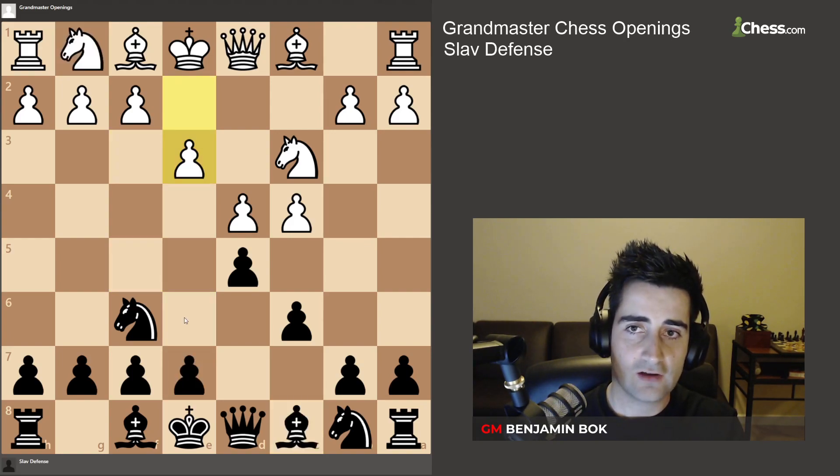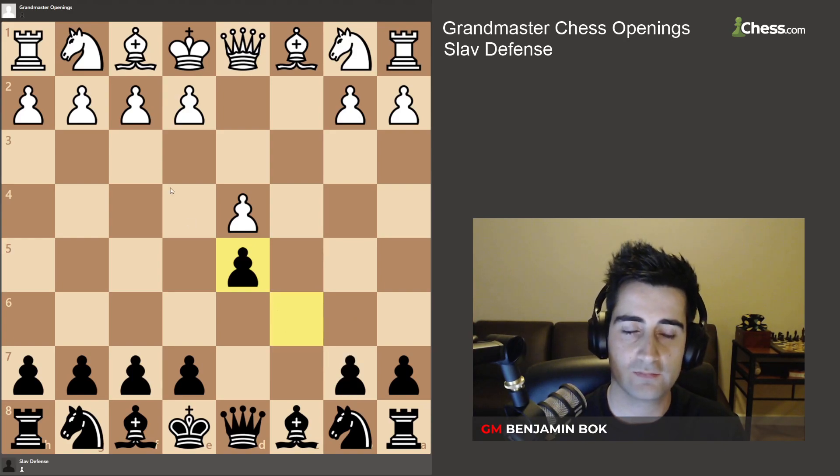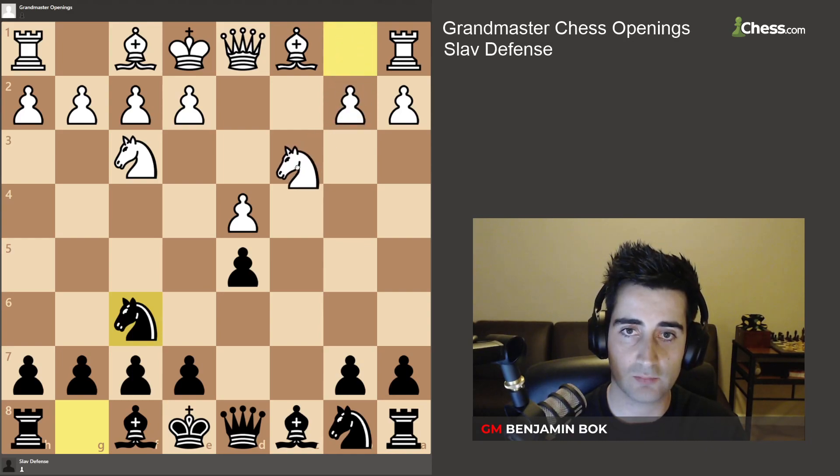Now let's look at what we should do if white plays the Exchange Sloth — not the most exciting line, but important to know. We're going to recapture with the c-pawn, and notice that the c6 square has now opened up for our knight. Let's say white plays knight f3 — we're going to play knight f6.